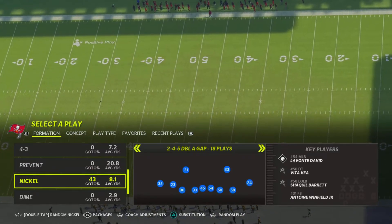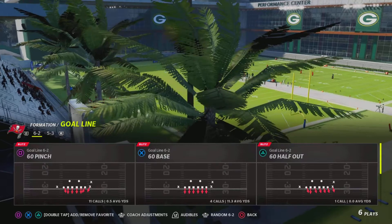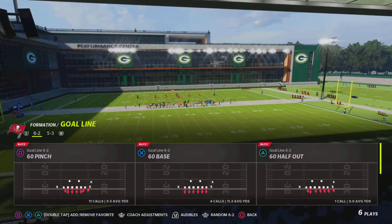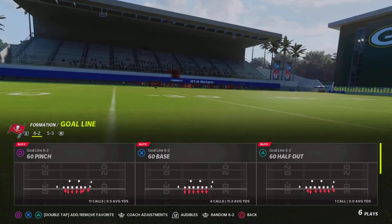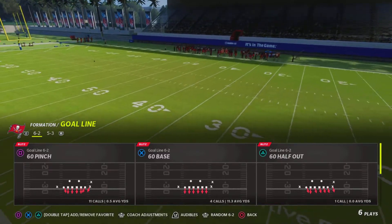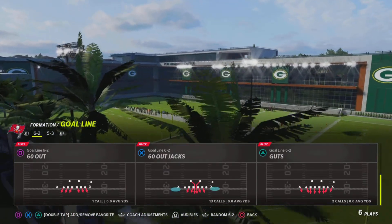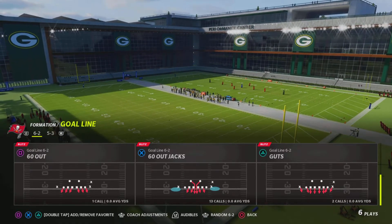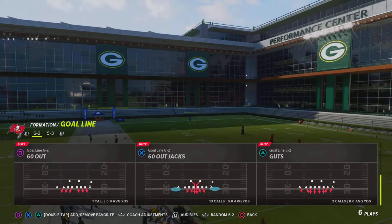The formations we're gonna be in are both goal line formations. In my opinion the good defensive playbooks should have both goal line formations. As far as the specific play call, I suggest calling out of the 6-2 goal line formation — it's gonna be 60 Out Jacks — just for the simple fact that it already has both linebackers blitzing so you don't have to make as many adjustments.